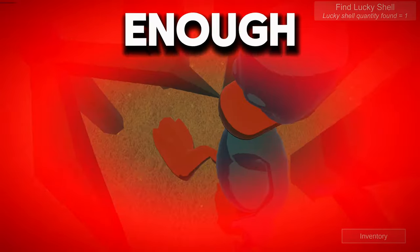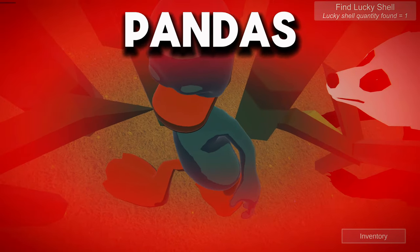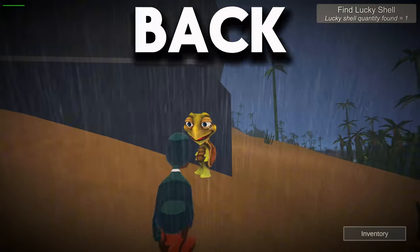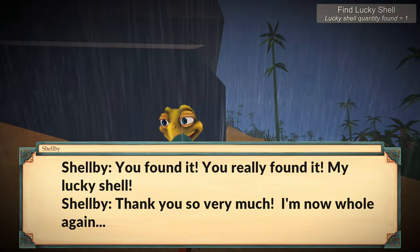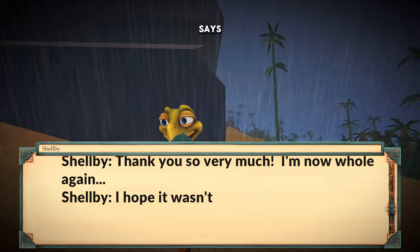And ironically enough, got killed by some pandas. But that actually takes us back to the turtle, which is where we need to go anyway. And since your inventory doesn't drop, when you talk to him again he has the shell.